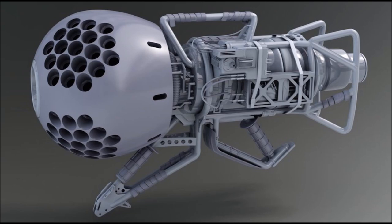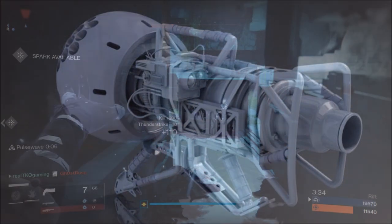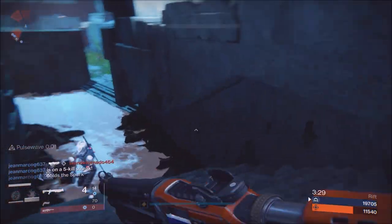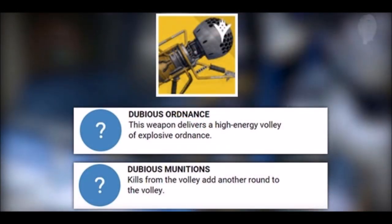Look at the pictures — as you guys can see, the concept design artist Travis Brady leaked these pictures. Once the community was super hyped about it, he actually took the pictures down. Obviously everybody screen-capped it and was like, 'Dubious Volley concept design.' Somebody added pictures and all this great stuff. Now it makes me think: why is this weapon not out yet? Why is it not out? Look at the perks on it.